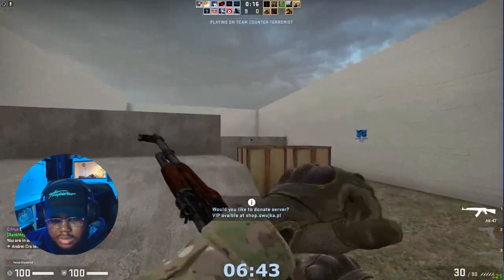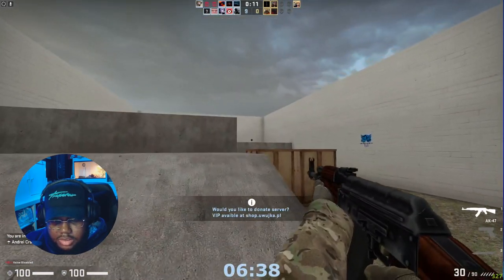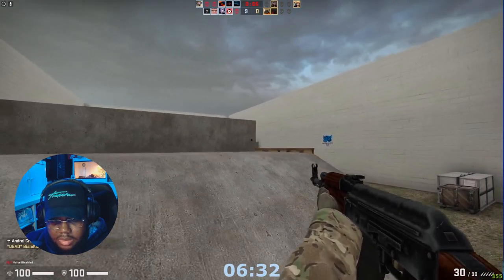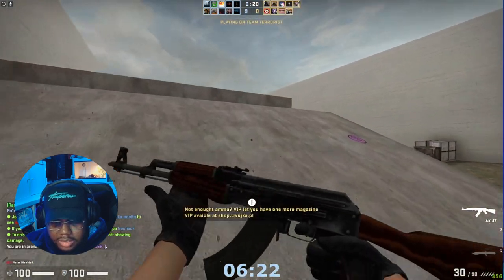The maps are a bit bigger and they aim differently. What you're going to do is shoulder peek here — if they're over there, come over here; if they keep moving across, you're just going to keep hiding your body behind the wall, pressing A and D to just peek and hide.